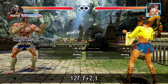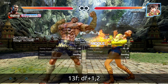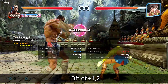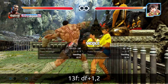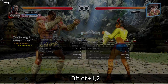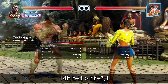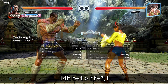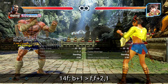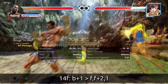That could be 50 damage off of a 12-frame punish if they happen to not tech roll — which they will — but it's a nice bonus if they don't. At 13 frames, he has down-forward 1 and its options. The only reason you do this is if you needed a mid or wanted to transition into an offensive situation, because down-forward 1 has several extensions. Forward 2-1 is much better at 12 frames, though.